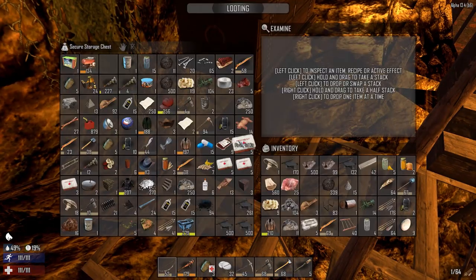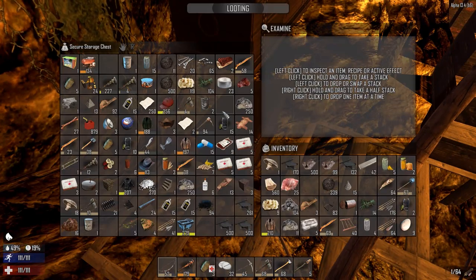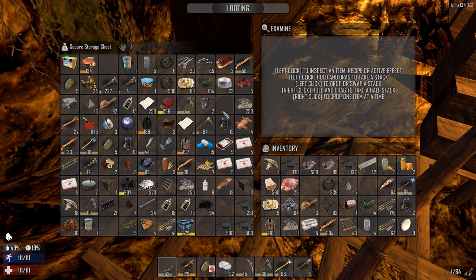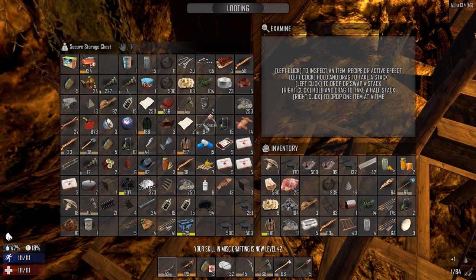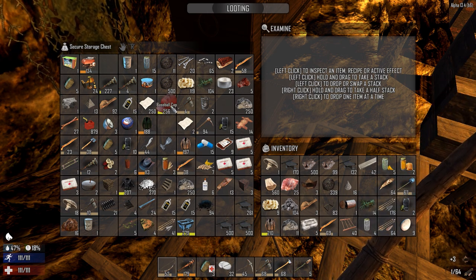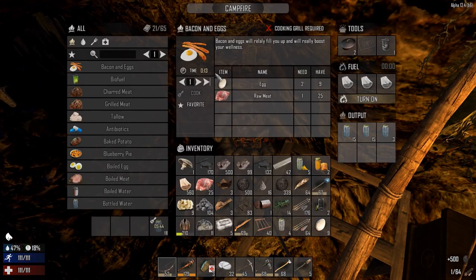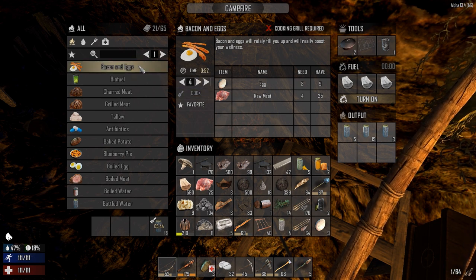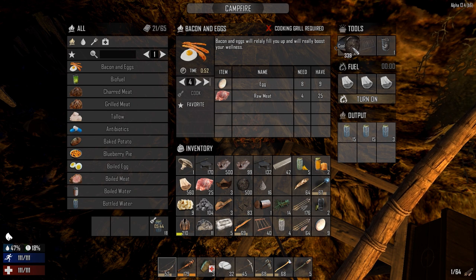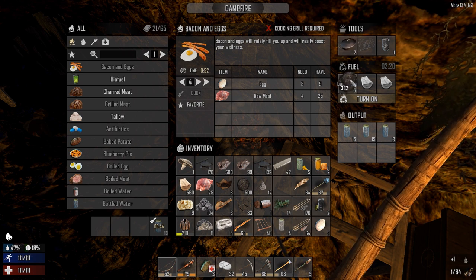Let's make some bacon and eggs — can't make that many but we'll make some. They really nerfed the amount of eggs you get from the bird's nest, but I understand why: if you get too many eggs you'd have bacon and eggs coming out your ears and that would be overpowered. Let's hold on to those maple seeds — I want to plant them when I go back up top. Let's get some lumps of coal to cook with. Bacon and eggs — four of them — we're gonna need a couple of minutes.